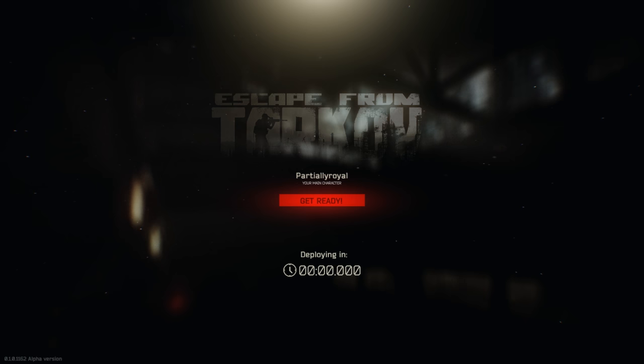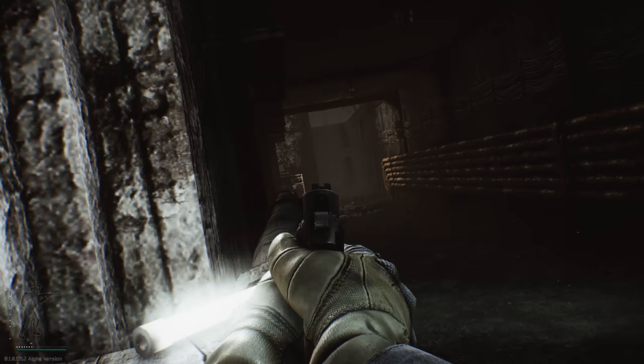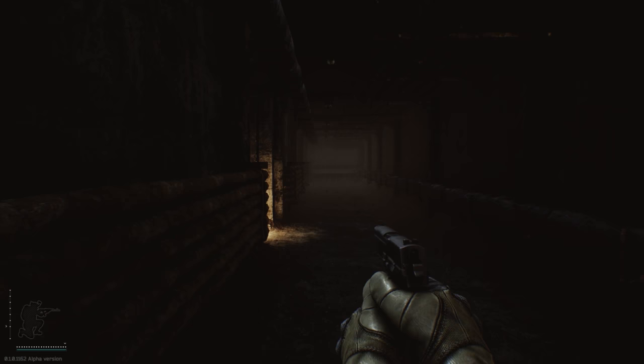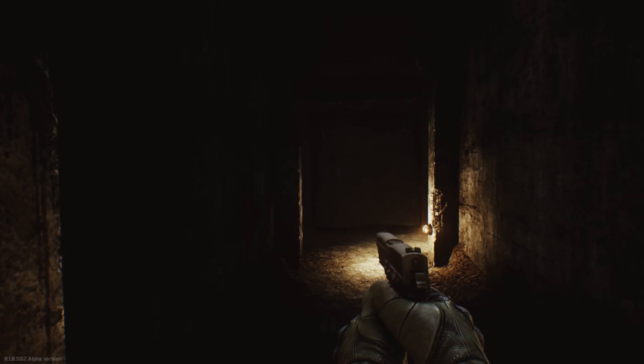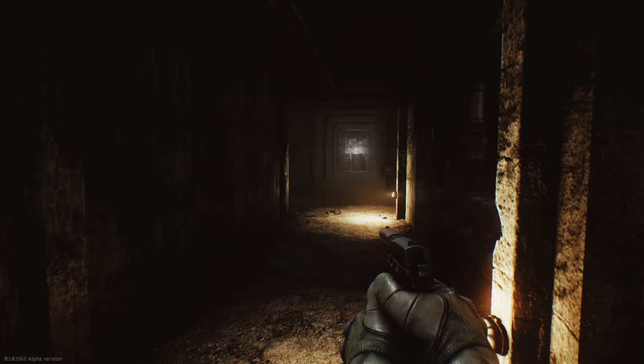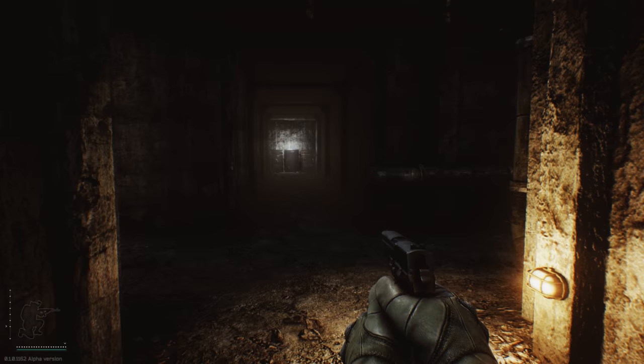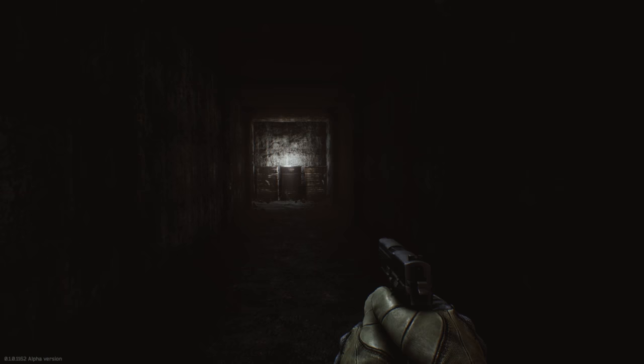All right, we are hopping in finally. It's been about three attempts — I've had bugs and issues — but now we are joining into a warehouse map and I only have a pistol. I brought my chest rig and backpack this time though. This is not good — we spawned in the sewer. The sewer is not exactly the safest place in the world: long hallways, lots of corners, and all I have is a pistol.